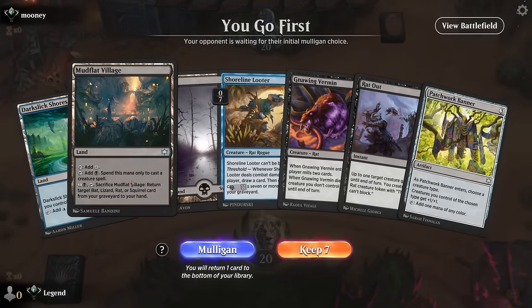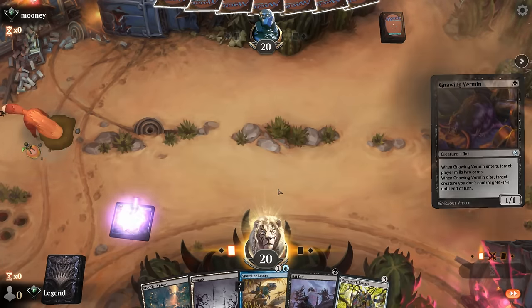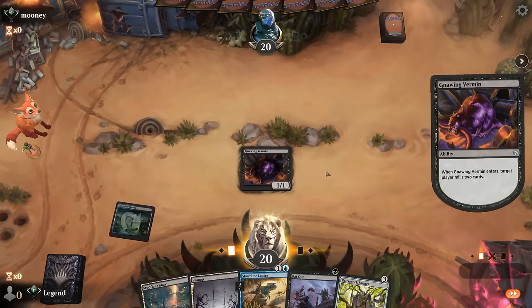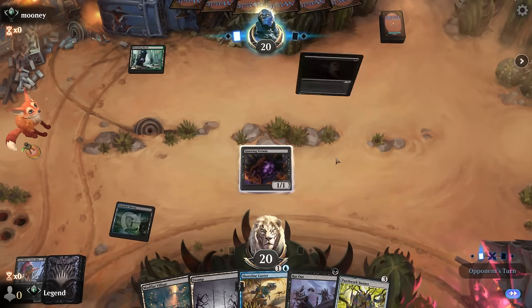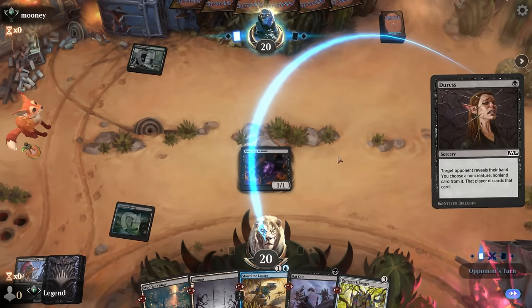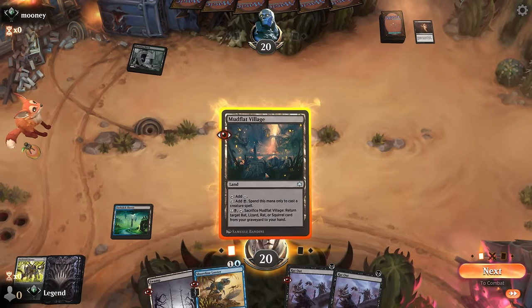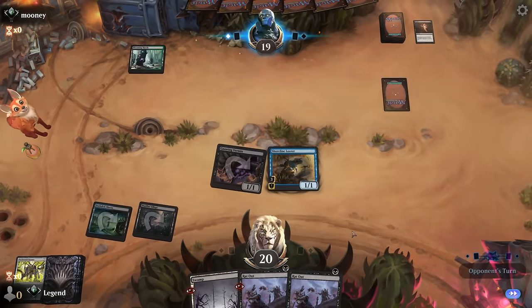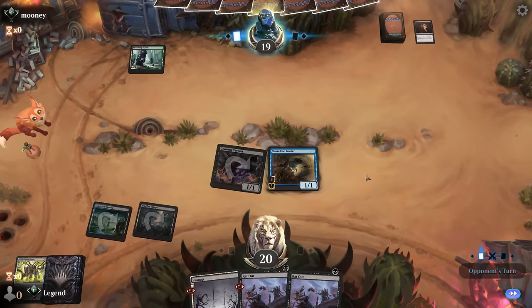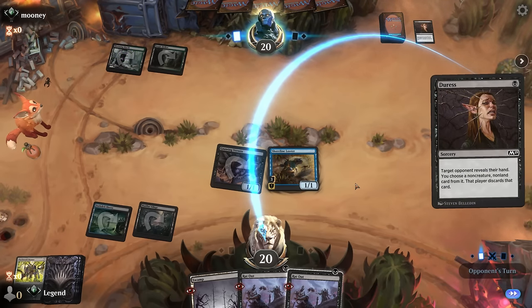We're on the play with a keepable hand, still missing some of our more exciting payoffs, but at least we can start milling ourselves to enable threshold. Turn two Looter can improve our hand — looks like a Golgari midrange deck, which will be a little more challenging than a run-of-the-mill aggro deck. Adress likely takes our banner.